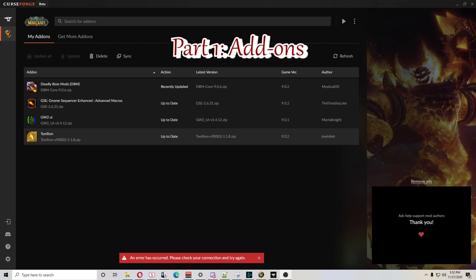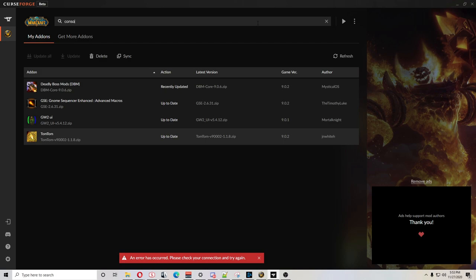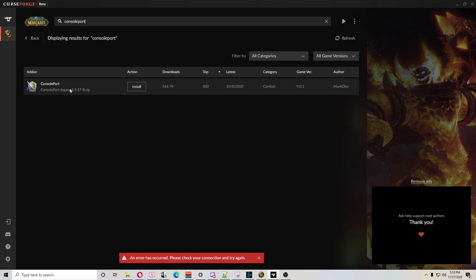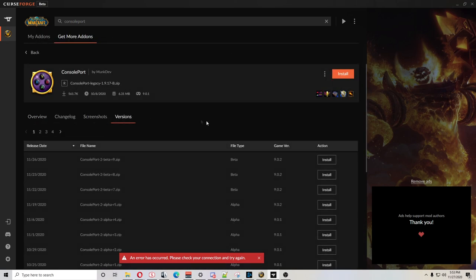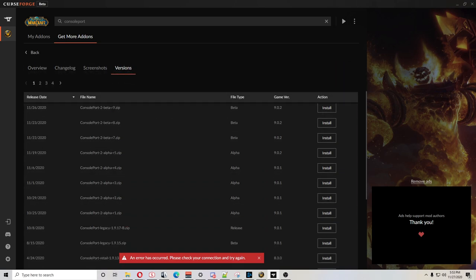That is why addons exist. Here's what we're going to need. First, we'll need ConsolePort — it will allow us to have pretty icons for our buttons and have quality of life fixes for all the things Blizzard did not put in, like handling ground-targeted AoEs better and being able to use the d-pad for going through your inventory.